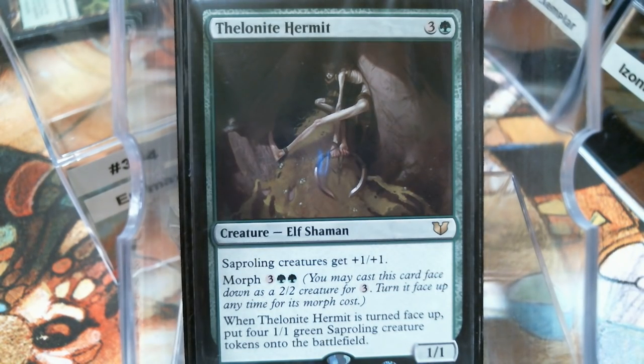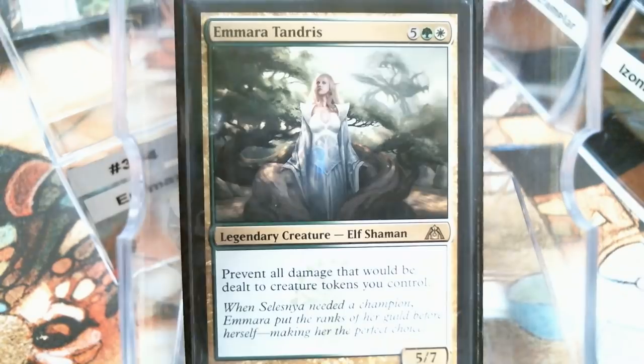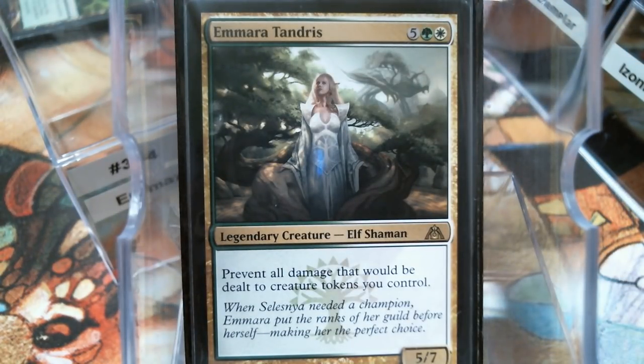We're trying to get as many creatures out on the board as possible — that's what our commander does. Speaking of our commander, here she is in her first iteration. I'd heard there was a last-minute swap with her power, toughness, and casting cost, and that's why she was 7 mana — I don't think she had a point in being a 5/7. But it kind of works in the deck because we're Convoking, getting tokens, and it just felt wrong not to have her in her own deck.